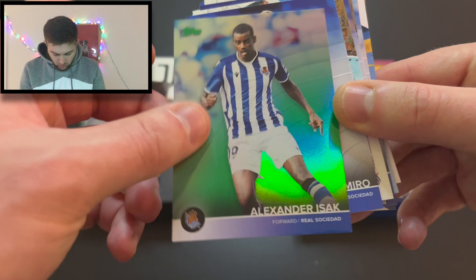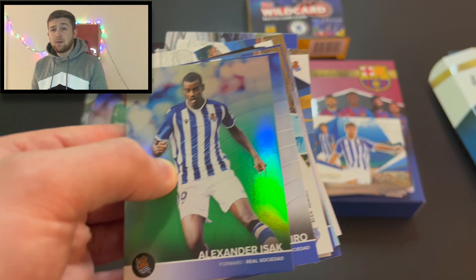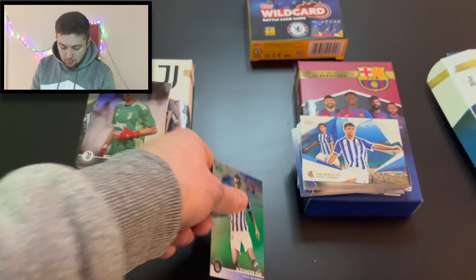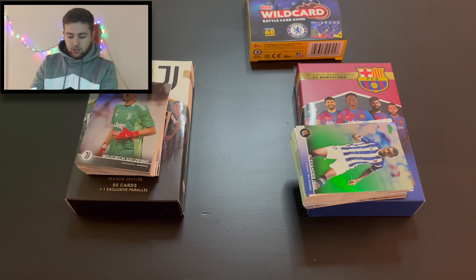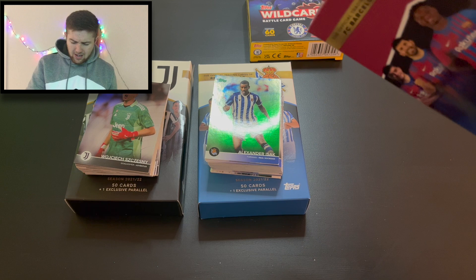And then the final card — that is a sick parallel. What a nice parallel that is, numbered to 125, a green one — Alexander Isak. If I wanted to parallel any player it probably would have been Isak, because he's going to be on the move somewhere in the summer. He's a good player. That is incredible — look at that, lovely green fleck to it. That was a very good pull. 100% we will take that.